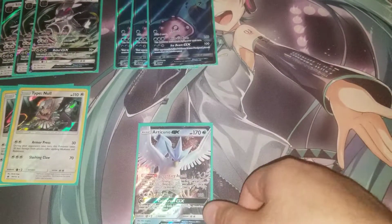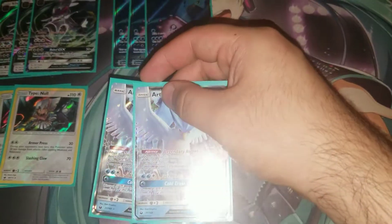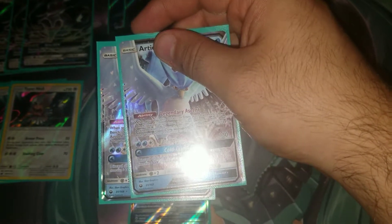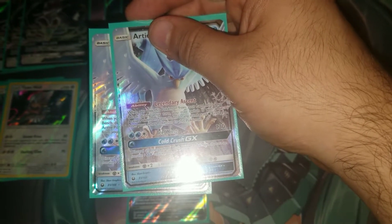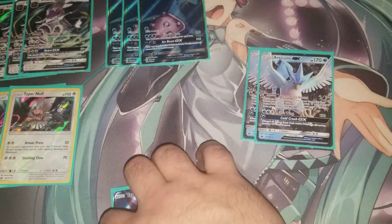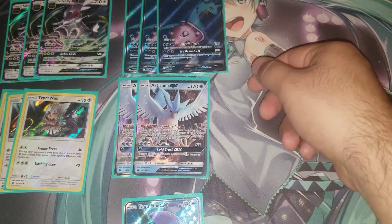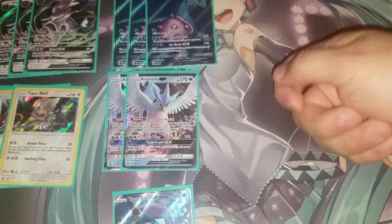The strategy is to use Silvally GX to accelerate energy onto Lapras, dealing 120 damage along the way. So even if Silvally gets knocked out, you've dealt damage to the opponent's Active, and then Lapras comes in and sweeps it up. We're also playing two copies of Articuno GX, which has a Tapu Koko GX-style ability: when you play it from your hand onto your Bench, you can switch it with your Active and move energies from your field onto it. This is really useful when you need to get Lapras out quickly.